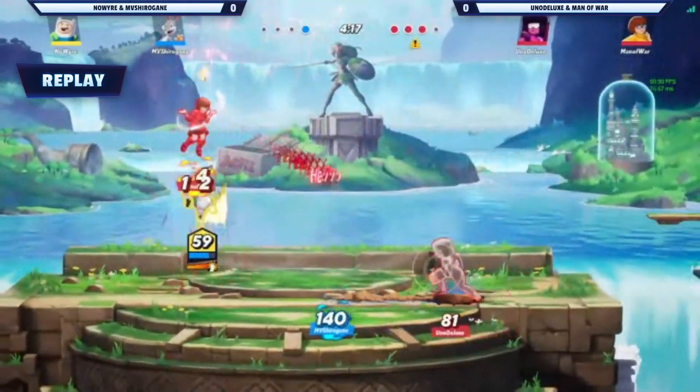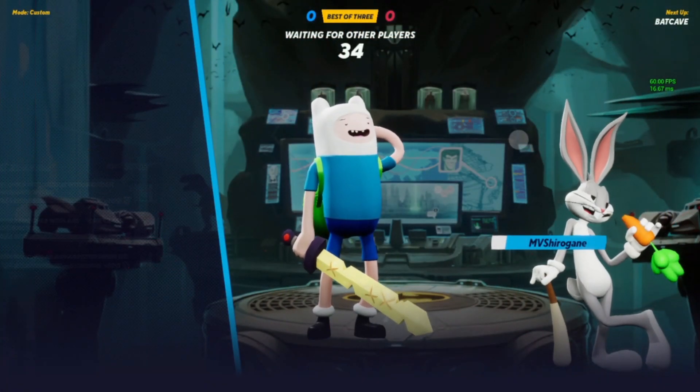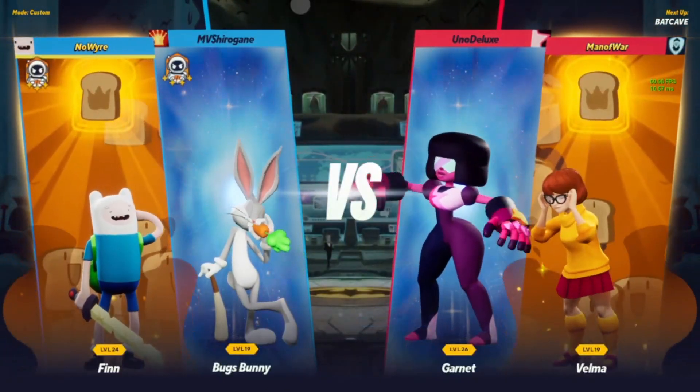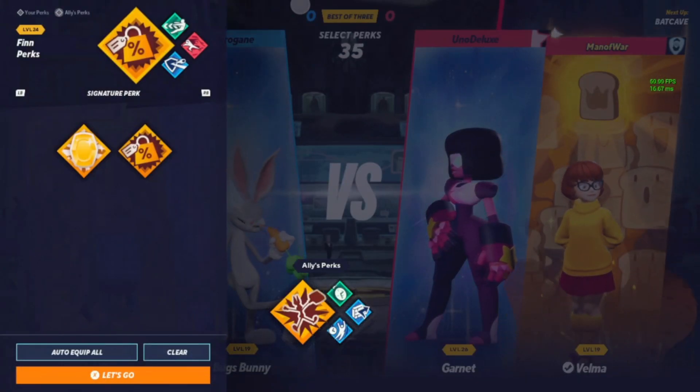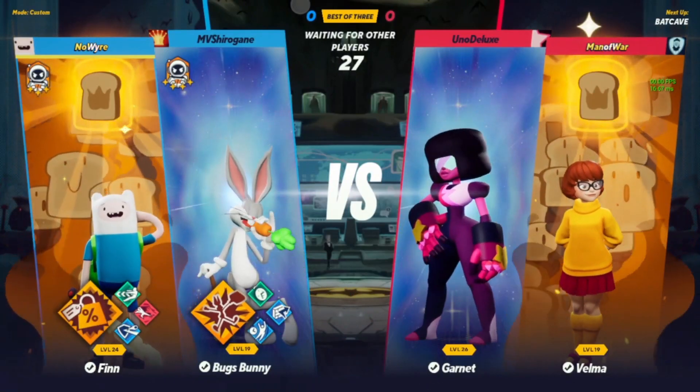If you play Velma with a keyboard you have the ability to type out those words — imagine it turns into Typing of the Dead out here. The stronger the word, the longer the word. You bust out the dictionary on your side monitor while you play. That's gonna be game one going to UnoDeluxe and ManofWar. What's cool about Garnet's jab combo is it works kind of like Dancing Blade — she can change what the move turns into after the jab: an uppercut that pops them up, the big hit that kills with armor, or a down version that people kind of fall out of. The other two options are really strong so you won't see the down version too often.